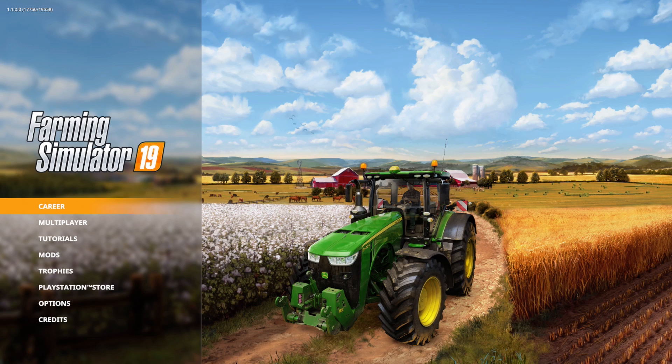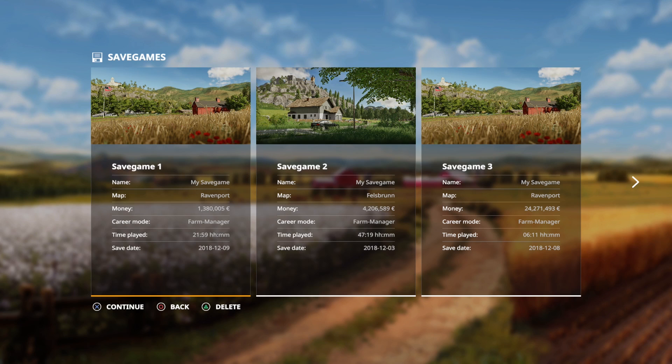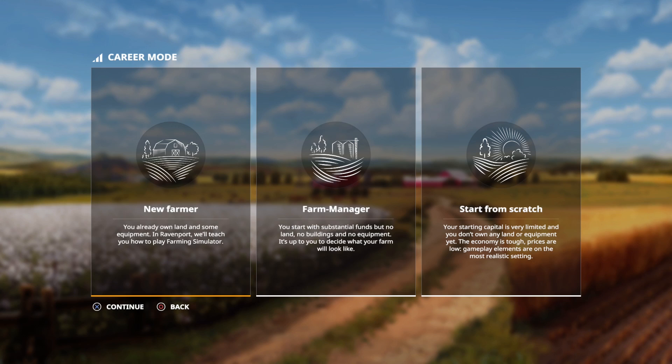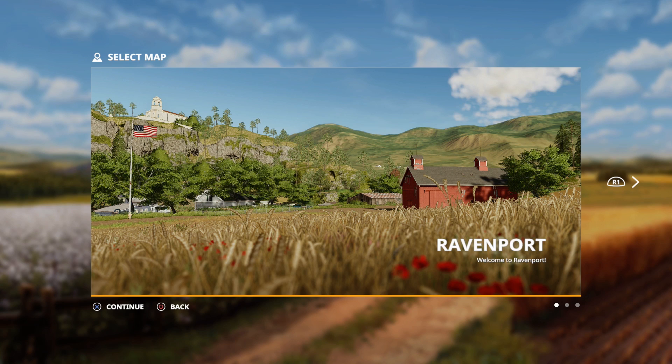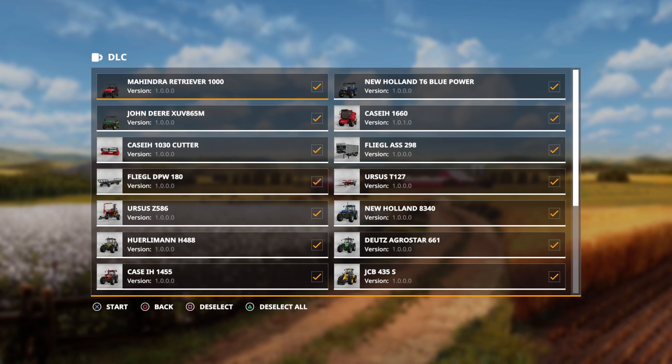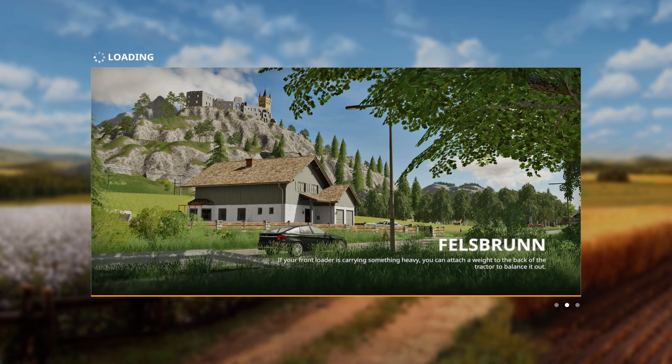Right now I am on the PlayStation 4. I am going to go into here — PlayStation 4, as you can see in the bottom. My save games here. I'm going to go over to save game six. I am going to start a new game, Farm Manager. Let's go to Felsbring. Start. There's my guy. I'm just going to deselect all mods. I'm going to do that both here and then later. So we're just going to start a new game.